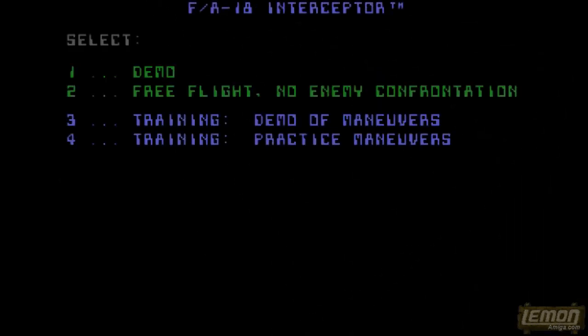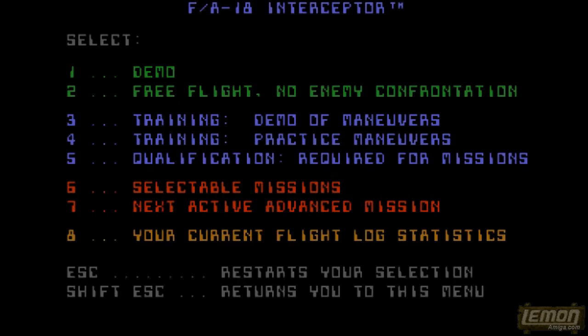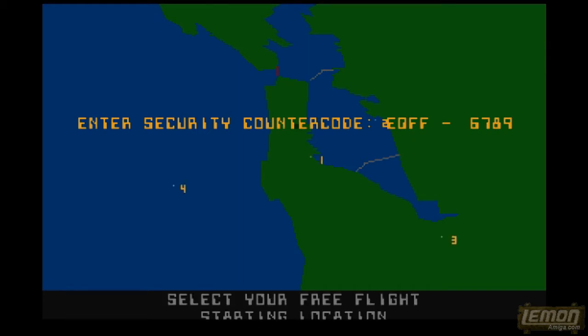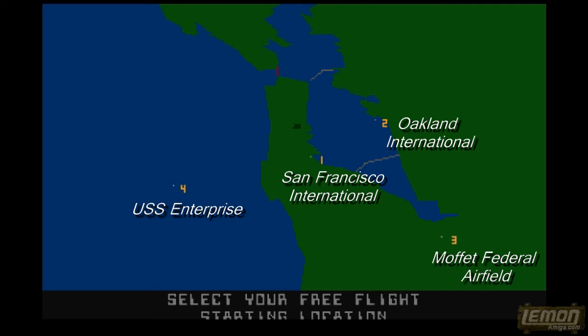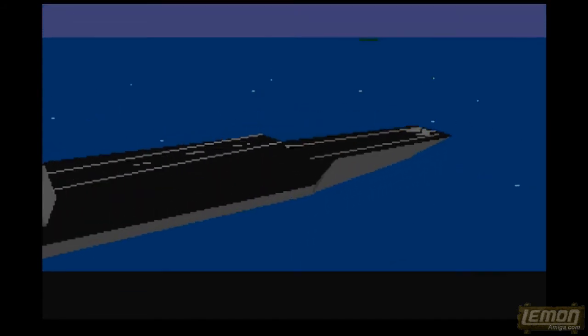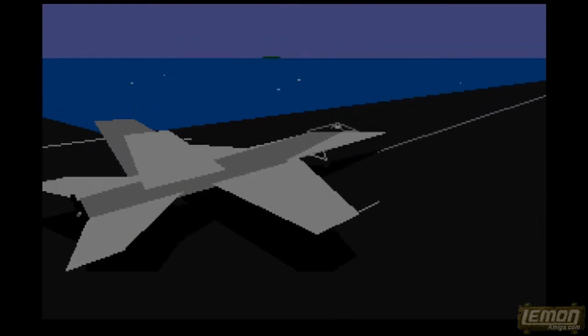At any stage, even if we have not qualified, we can press key number 2 and that will give us a free flight around this extensive 3D world. That will not give us any enemies, but at least we can get used to the flight controls and dynamics. Since we begin free flight, we must enter the code from the wheel again, and we get to choose one of four locations: number one is San Francisco International Airport, number two is Oakland International, number three is Moffat Federal Airfield, and number four is the USS Enterprise, which is anchored 20 miles offshore. The Enterprise is an aircraft carrier, and there's only one plane on the carrier - that's us. We are ready to take off in our F-18.